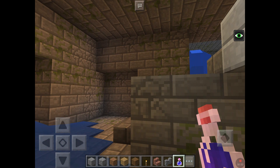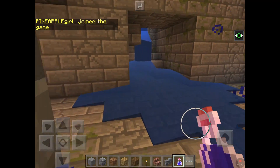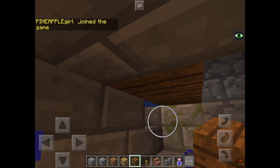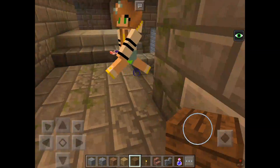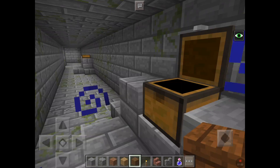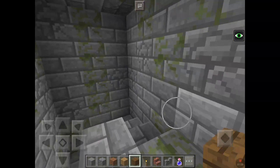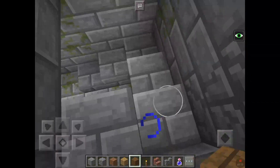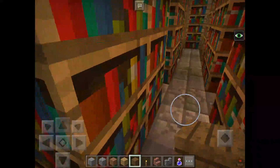We're already in the stronghold! Let's clear up this water — there we go. Now let's look... where is it? I don't know, we have to look. Oh, I found some chests! Here's some armor. Let's go down the stairs. Wait — it's the library! Yeah, I know where it is now.